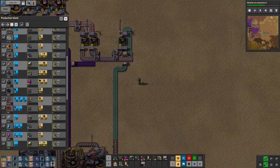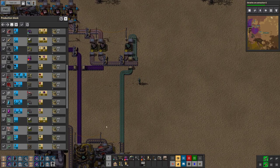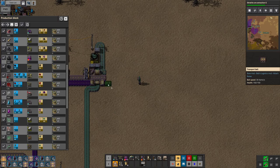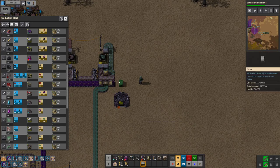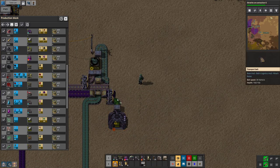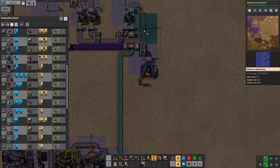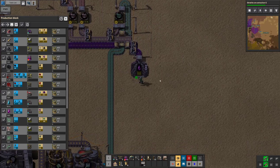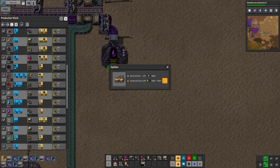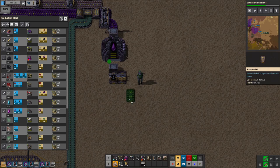So now we're looking into making the steam that we're gonna need. I have nothing that uses the omnic waste — I probably should. Grab the least wastey recipe — the recipe with the least waste. Grab some more chutes. Right is going to be the omnic waste, left is going to be the omnic water.